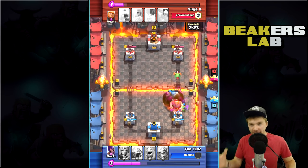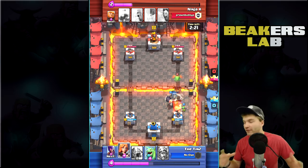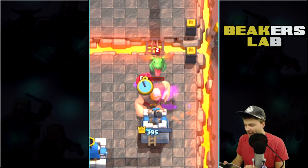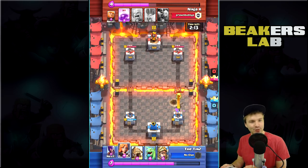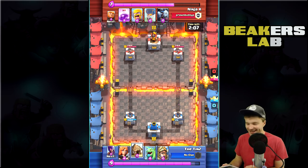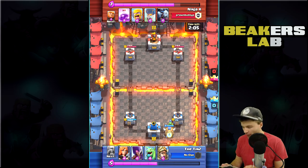He doesn't have the PEKKA — I just used that as an example — but he has the level one Giant Skeleton, and that thing is going to be so useful here. He can use it on defense as a last measure, or he can rush with it. Let's see what he does. It's kind of tough for him to defend right here.